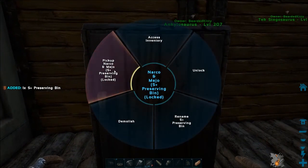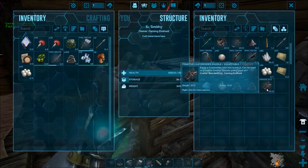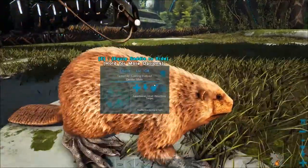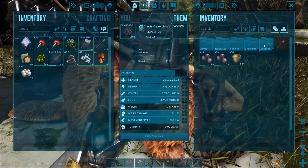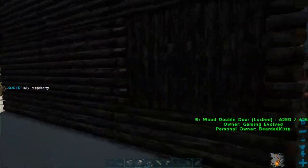Pick up. Pick up. Peekaboo — hello. So now we have our castoroides saddle. Oh, you can craft stuff in it. Very cool.